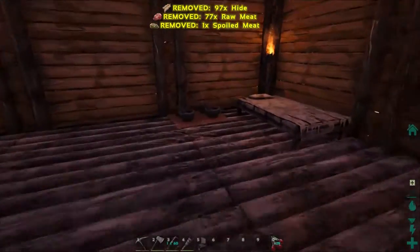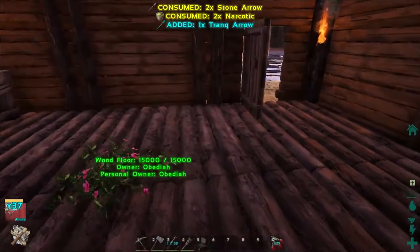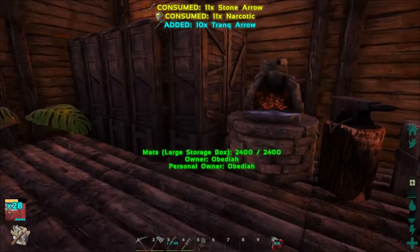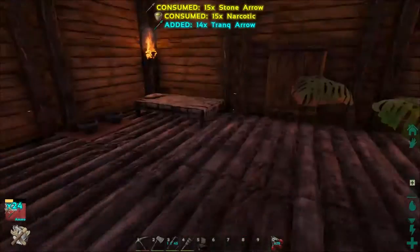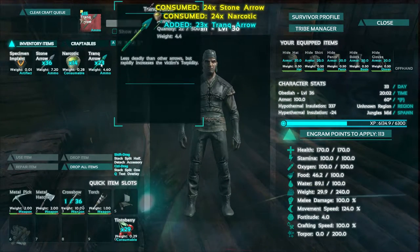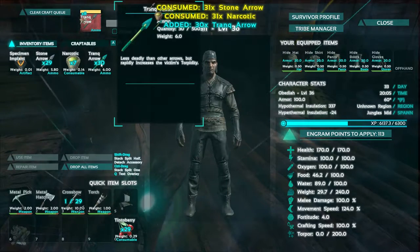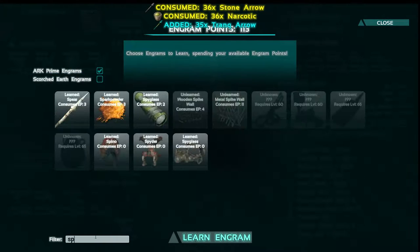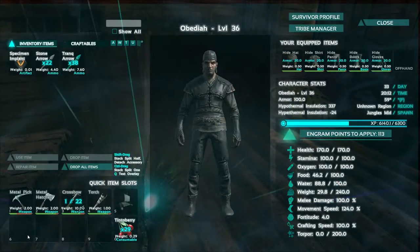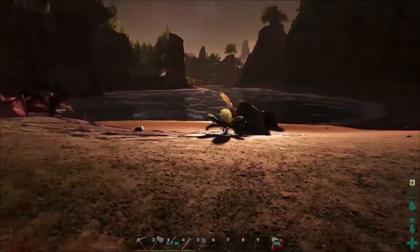Let's drop everything — let's make trank arrows now. The problem is spino torpor drops down semi-fast and we don't have any crystal. I think we need crystal to build the vending machine so I really don't want to tame it. I do want to tame it but I don't think it's a viable option, so we might just knock it out and meat-tame it — it's not so bad. It'll take like a million years but then we'd have a spino. Spino saddle is level 60 — not ideal.